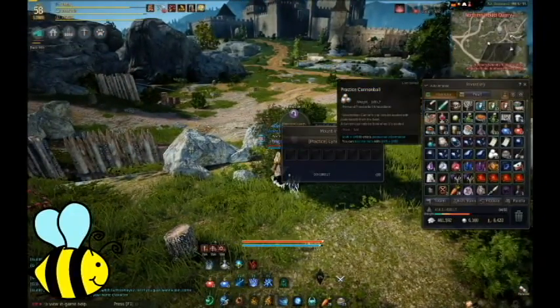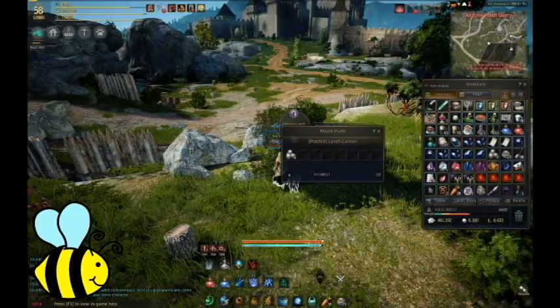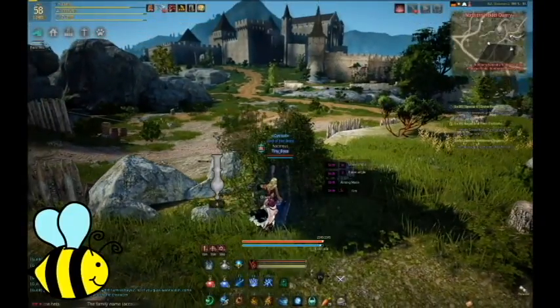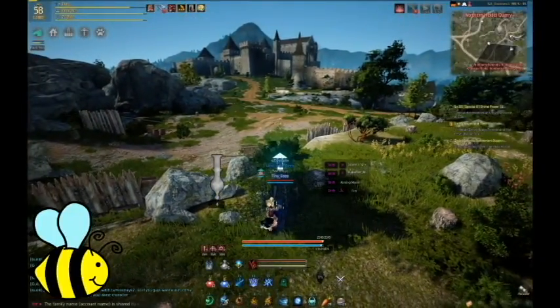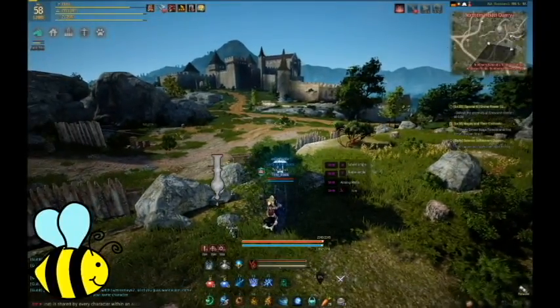Now that our cannon is placed, we just have to open our inventory and put our balls inside. Any member of the guild, regardless of your rank, can place cannonballs into the cannon. So if you've made your own cannonballs or flameballs, you're able to place them in any cannon that is placed.